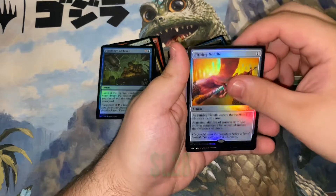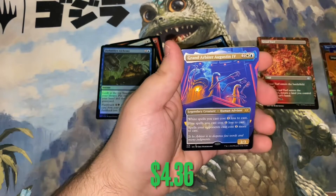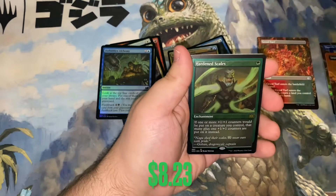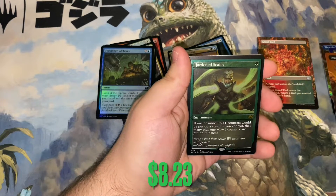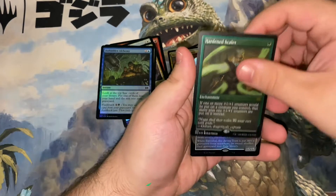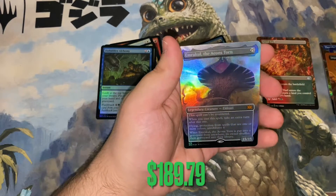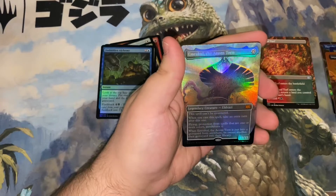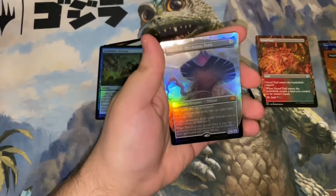Pithing Needle, foil. Full art Grand Arbiter Augustin the Fourth. Hardened Scales, etched foil.